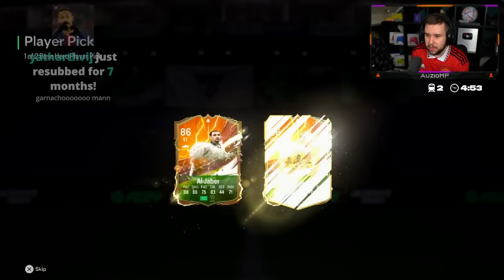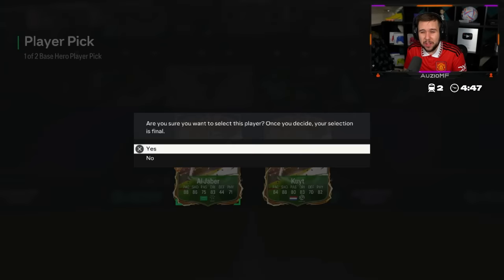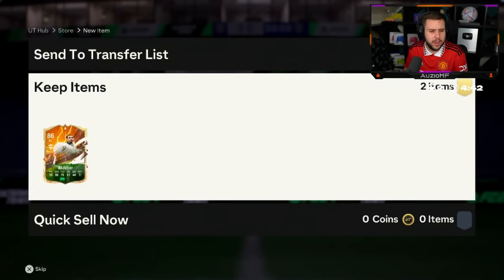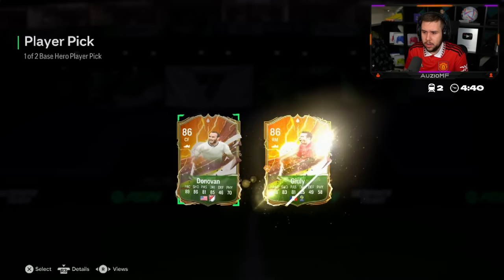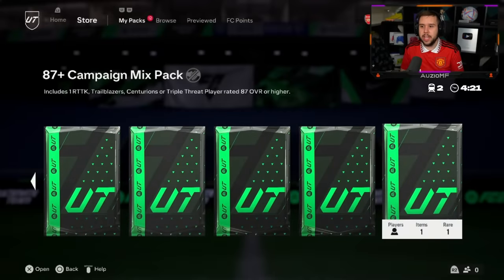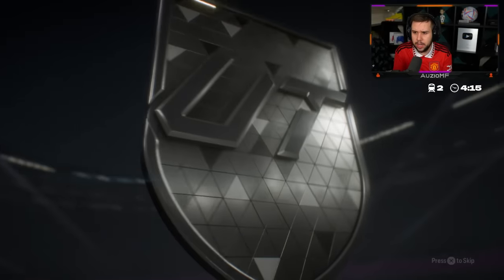I guess we'll go for Algebra, finesse shot plus at least — wait, Dirt Count doesn't even have a finesse shot plus, he doesn't even have a playstyle plus. Fodder with fodder. There it is — the 87 plus. Good luck in this because the hero player picks weren't great for you, so hopefully he gets something decent here.